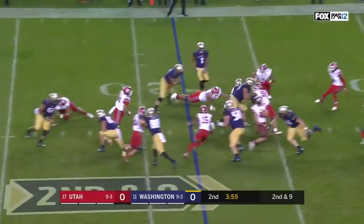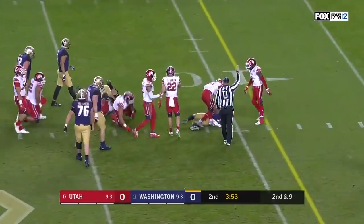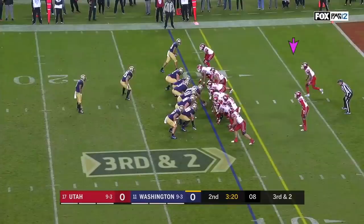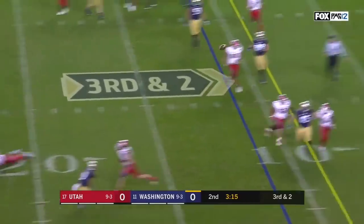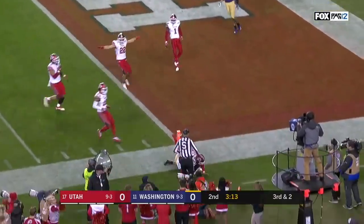A gain for this quarterback — he's got records in Pac-12 history. Browning hands it off to Gaskin, who makes a man miss in the backfield for a nice gain. On third and two, Jake Browning in the end zone double-clutches and throws it up — grabs it, incomplete.